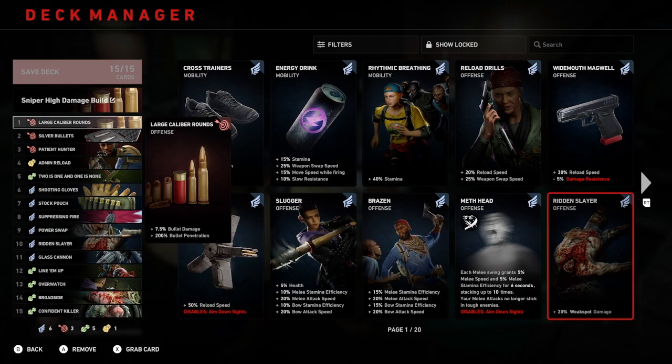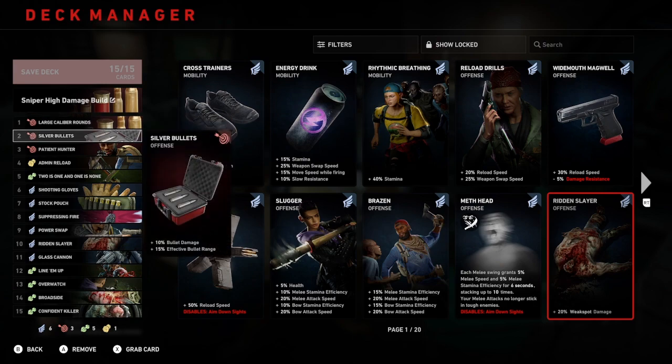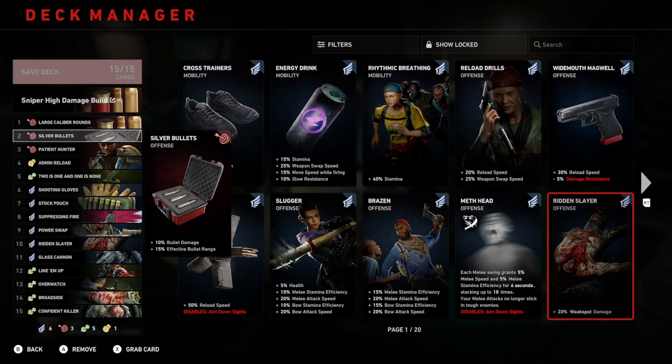Number 1: large calibre rounds. This will give you 7.5% bullet damage and 200% bullet penetration. Number 2: silver bullets. This will give you 10% bullet damage and 15% effective bullet range. Number 3: patient hunter. Every 0.75 seconds you aim down sights, you increase your bullet damage by 10%, up to 3 stacks.